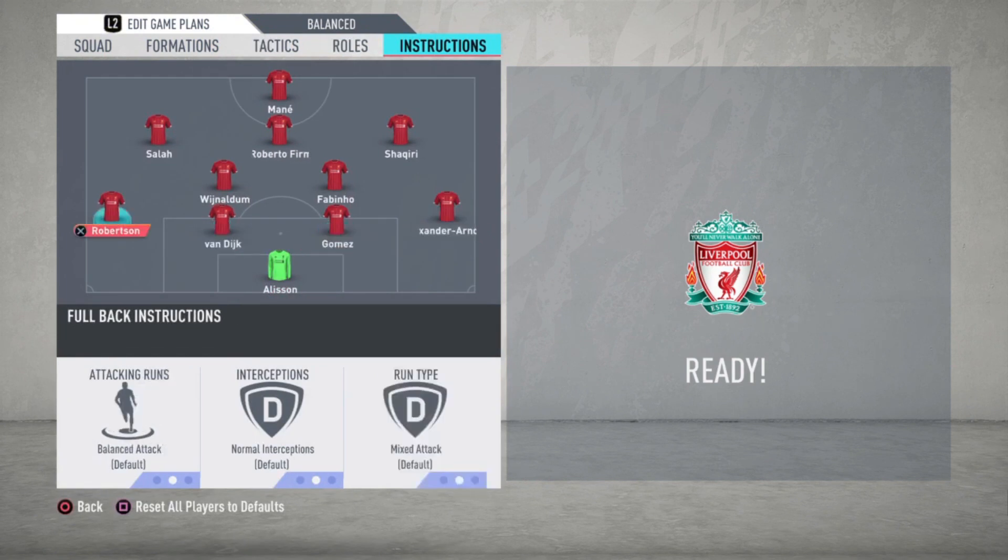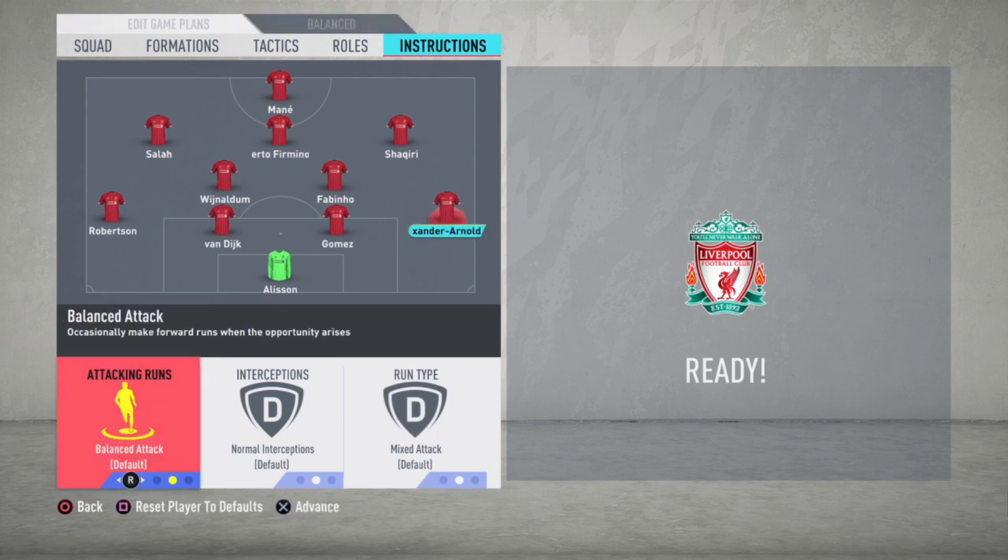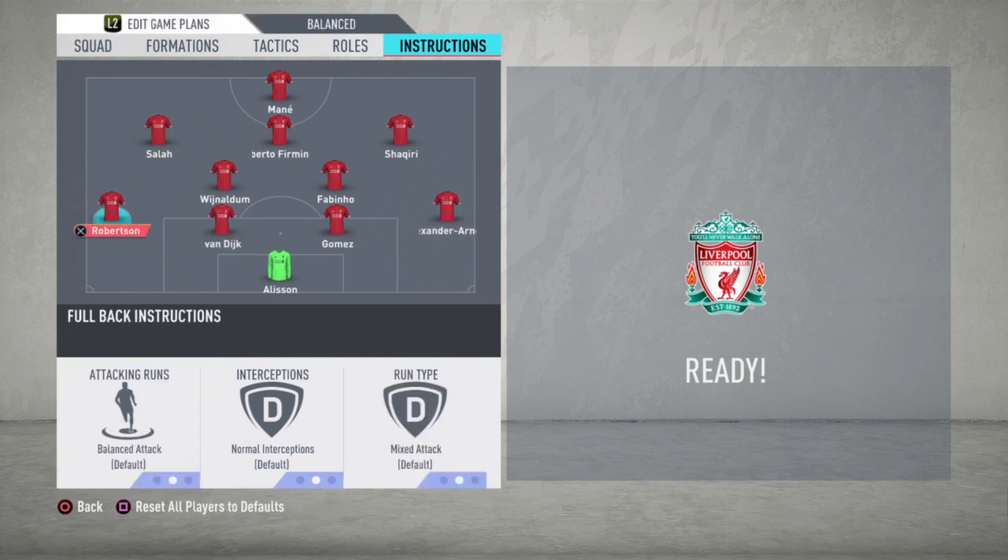All defenders are just default. In FIFA 20, the balanced attacking runs for the left and right defender are better balanced. In FIFA 19 it felt too attacking — my feeling was they were running forward all the time, which is why I almost always advised staying back while attacking. But in FIFA 20 it's better balanced, so balanced is really good for both fullbacks.